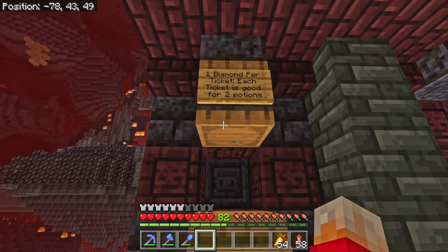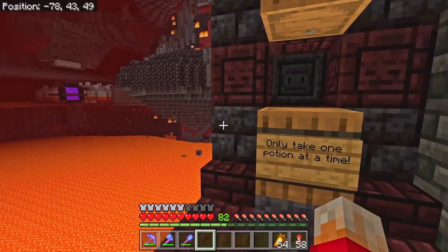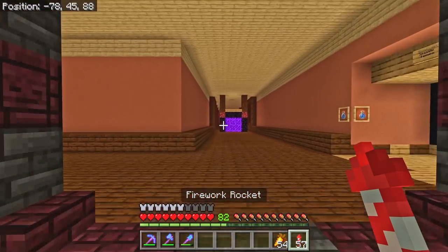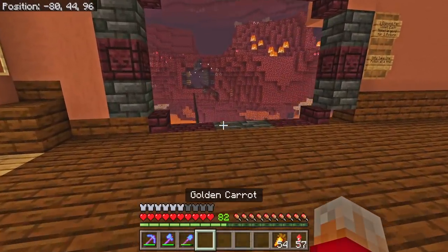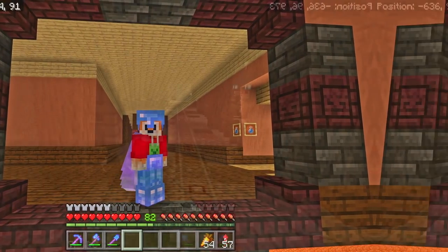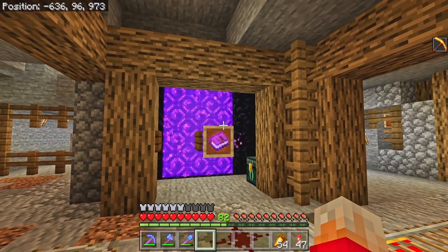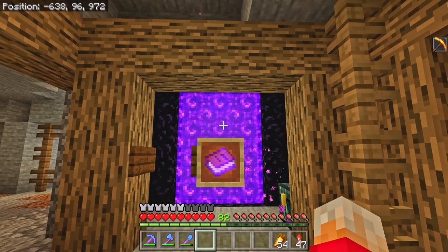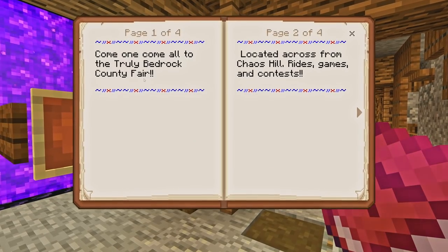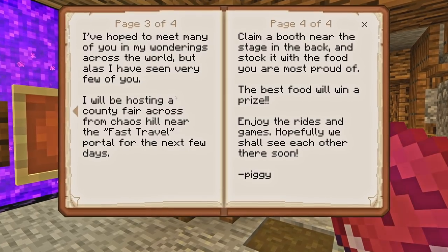Which brings us on to the plan for today's video, which is obviously to build a blaze farm. We are going to be building a ridiculously simple and easy blaze farm. It used to be ridiculously easy and simple to walk over my little one-wide netherrack bridge back to the nether hub, but somebody has decided to replace my bridge with glass panes and put up a sign saying one diamond per ticket, each ticket is good for two potions.